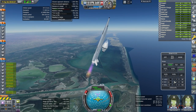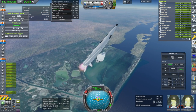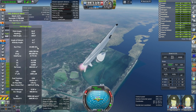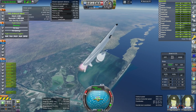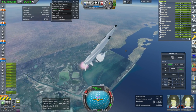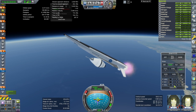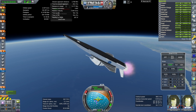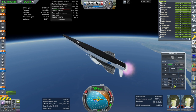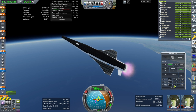We are past the speed of sound now. Max Q is behind us — maximum dynamic pressure is passed. We are rolling. The entire system uses methane and oxygen by the way — the Lynx service module runs on methane and oxygen, and Star Stage 2 does as well, so that does simplify things. We should switch some engines off actually.